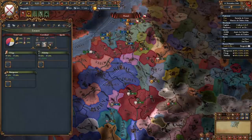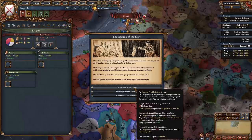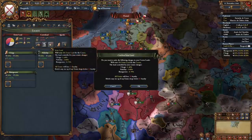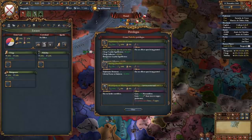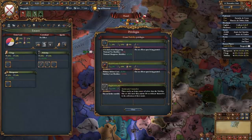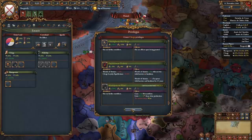Heading over to your estates screen, the first thing you want to do is summon the diet and then go for whichever mission is best suited for you. Almost always you're gonna get the improved relations with the Papal States mission, so go for that if you have it since it is quite easy to do. Next, we're gonna seize land from the estates, which gets rid of the negative effect from the Crownlands. Then going to the nobility, we're gonna give supremacy over the Crown. Next, we're gonna give the monopoly on wine and the oversight by the clergy to the clergy.